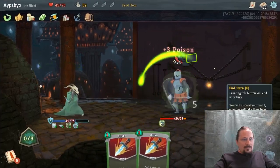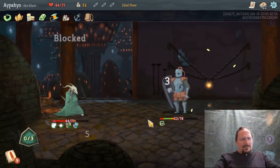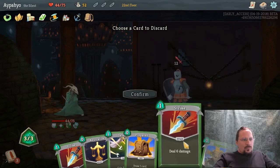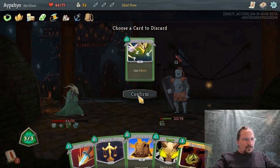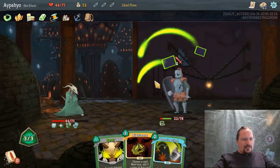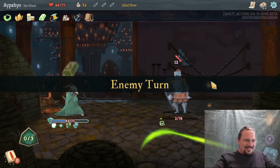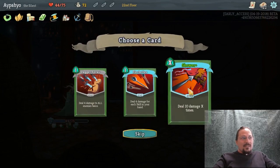He will do 3 damage to us. We don't have any poison cards in hand, so I'm going to remove these. Don't need the Defend. Normal attacks don't matter too much. Bouncing Flask — very good. Don't need to Neutralize. Just a little Bouncing Flask. Bane, and he's dead. 44 health. Skewer can help us in a pinch, and that was the occasion where I had too much energy.